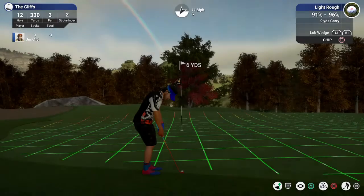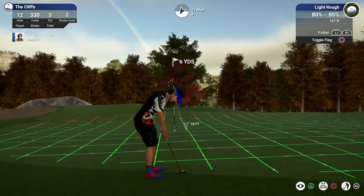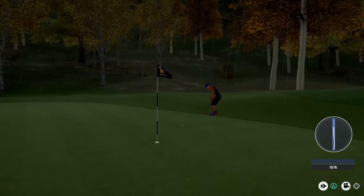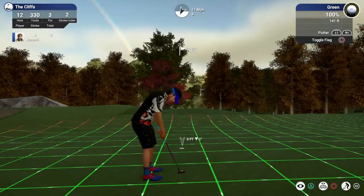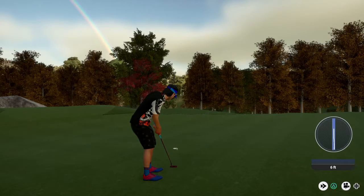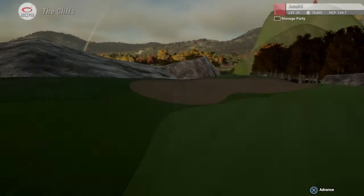This is for par. I think we're going to be dropping a stroke here — it's an off-breaking putt. I got hung up in the fringe. This is for bogey now. Let's see what you can do with this seven-footer. We got our bogey. That drops us back down to two under.